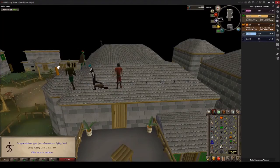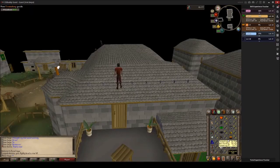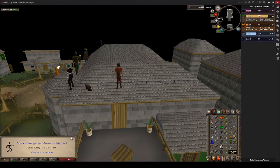Right here I'm starting off with the Varrock Rooftop course at level 30, and I'm going to take this all the way to level 40, which you can see in the next video. Hitting level 40 agility only took about 2 hours to complete, so it wasn't that bad. You can see right here I got the 40 agility.